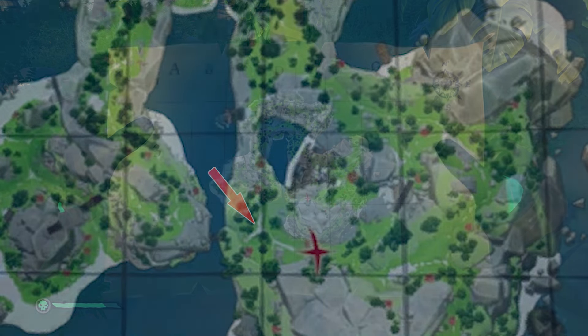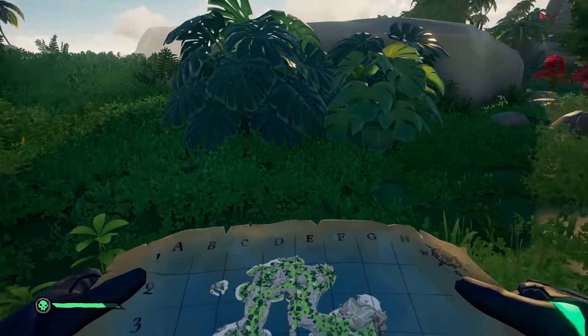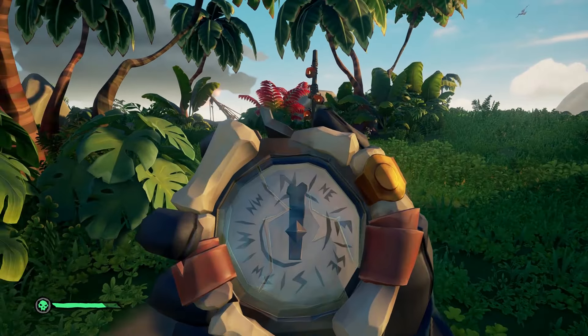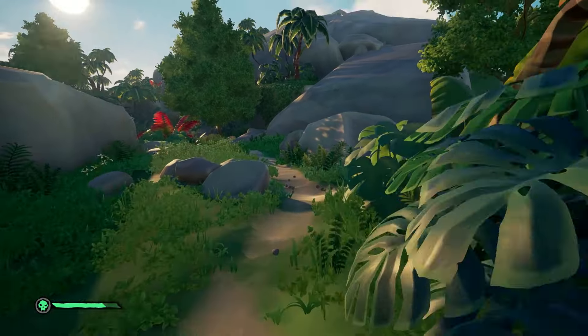Here's the crossroads on the map just to show you. We know we need to take the right path, but in order to find the right one we need to start facing north. Once we face north we can then determine which path to take. As you can see, we're now facing north and it's the right path.